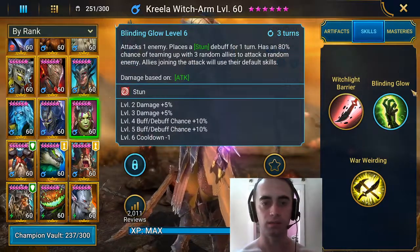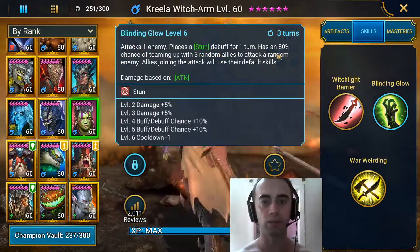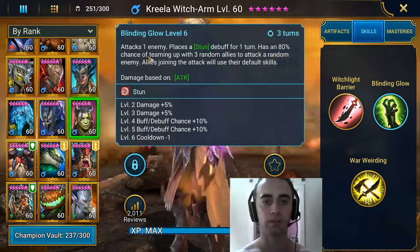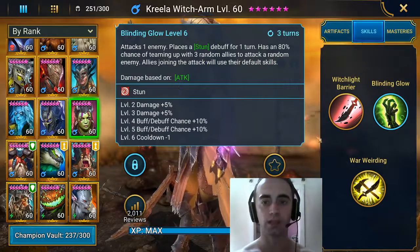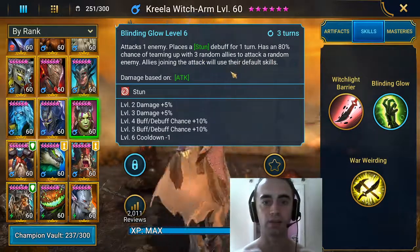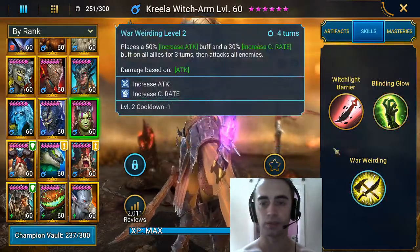Her second skill is a really nice one — attacks an enemy, places a stun debuff for 1 turn, and has an 80% chance of teaming up with 3 random allies to attack a random enemy. Each ally joining the attack will use their default skills. So really nice, kind of like a counterattack buff on your team.